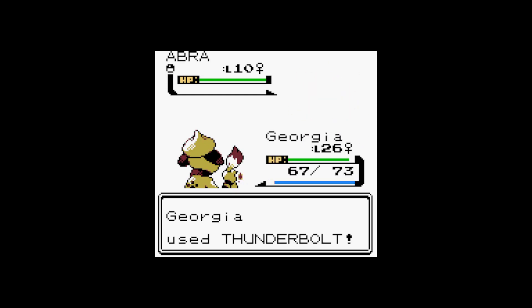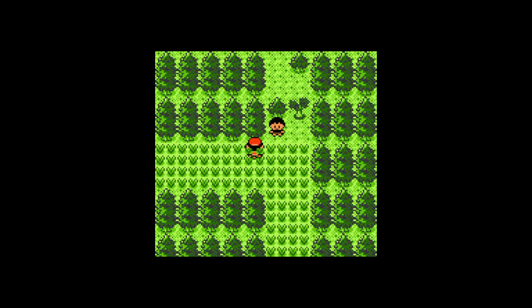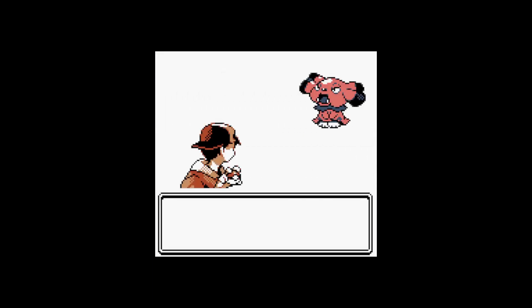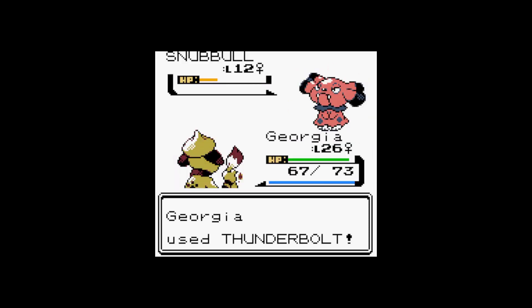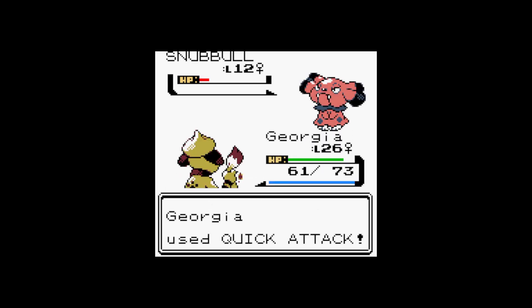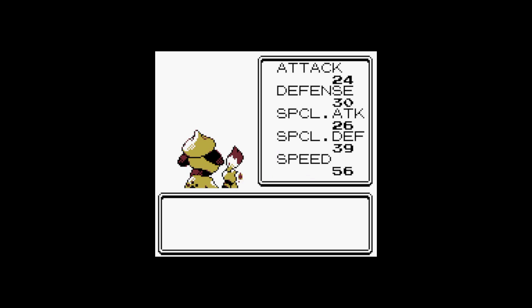Another Snubbull - Snubbull! That actually did less than half, that's impressive. Thunderbolt - actually, Georgia's special attack is better than her normal attack, so Thunderbolt's going to do more damage. Two more Snubbull ought to do it. Abra - Thunderbolt's not going to be great because of its special defense, but let me try. Let's see if we can get there - 104 XP. I think we just need one more Pokémon here. Snubbull - let's get that Thunderbolt going. I'm just so happy we picked up Thunderbolt that early - having that kind of elemental attack this early in the game is unbelievable. Got it - Georgia's up to level 27! Very nice, Georgia. Stats: 24, 30, 26, 39, and 56.